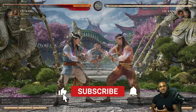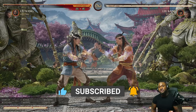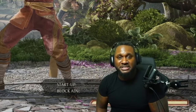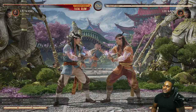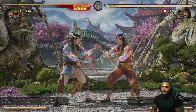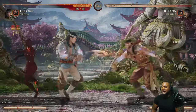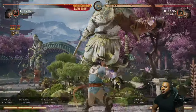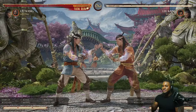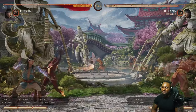Now that we understand the value of that string setting up his pressure, we know we need to be all the way in to apply it or all the way out for space control. This also affects what you want your cameo to be — are you going to try to get damage with Sareena or cover up Liu Kang's deficiencies with some mix? Me personally, I feel Liu Kang struggles to open people up because he relies on throws so much, so when you get inside you should make the damage count. I like Sareena because you can get a combo for 41% for one bar and a cameo.